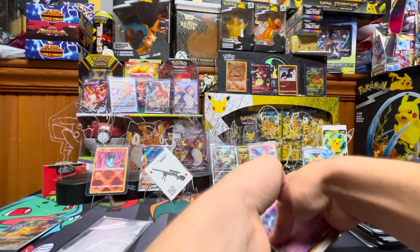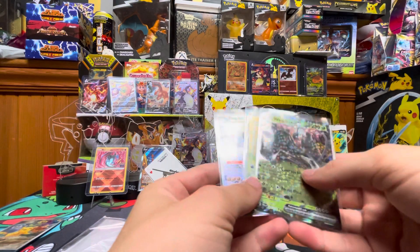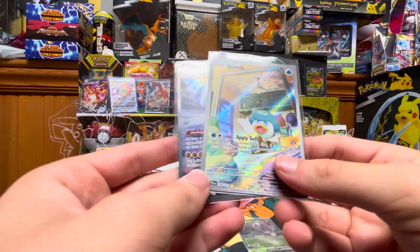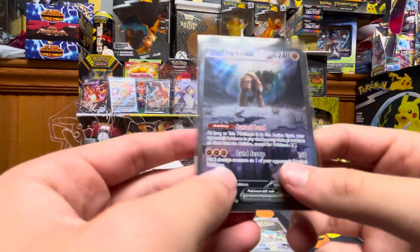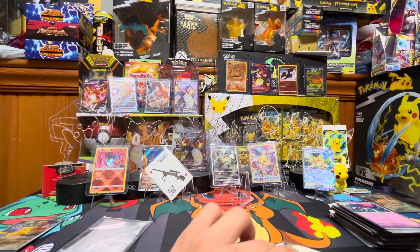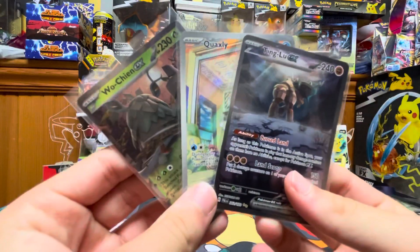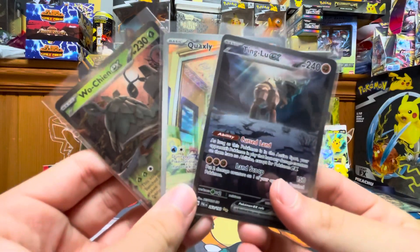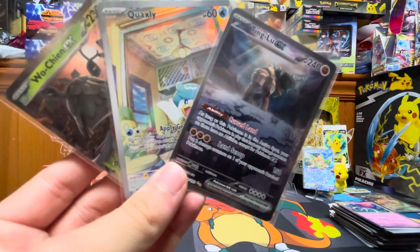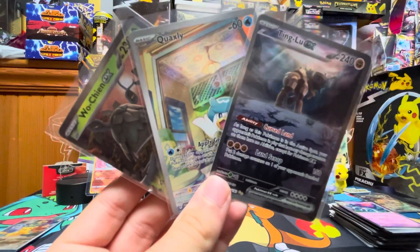Recap time — definitely better than the last ETB. In the end we got a Wuching EX, a Quaxly trainer gallery, and a Tinglue EX alt art. I think that's a great pull. Nice group of pulls! Thanks for watching, we will see you later!